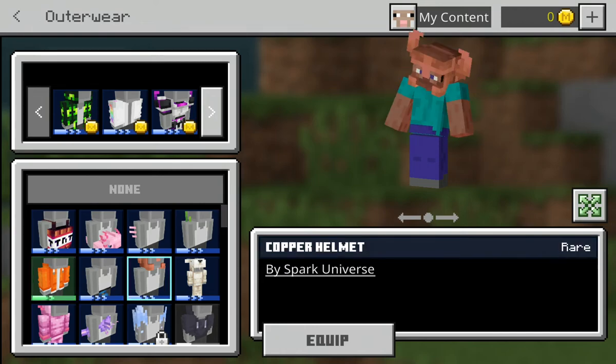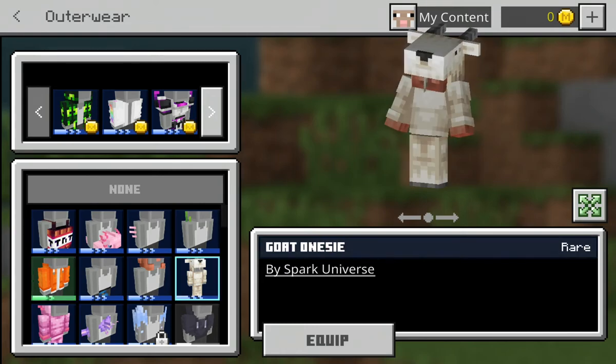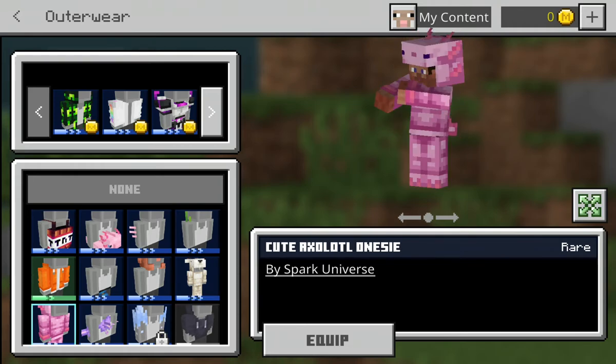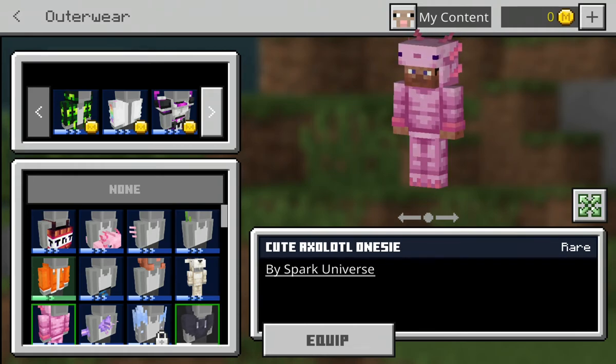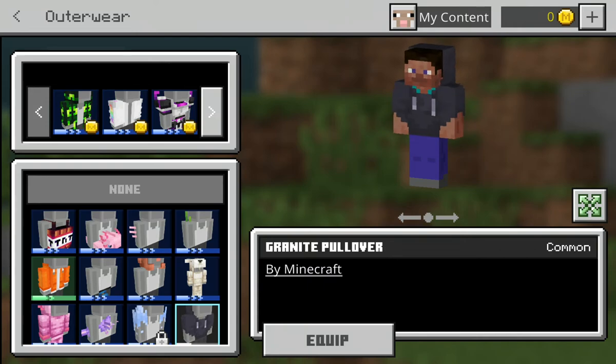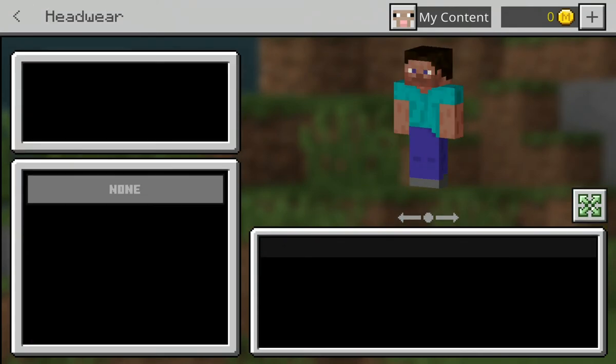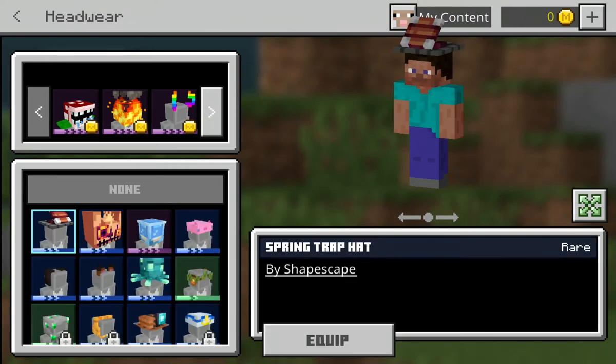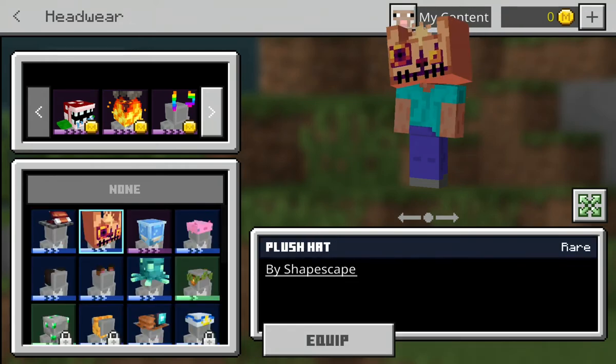This is the axolotl floaty and a lot of gills. This is the doggy hoodie, copper helmet — good on one side, I think. And this is the granite pullover. In the headwear: springtrap hat, plush hat — a little scary.